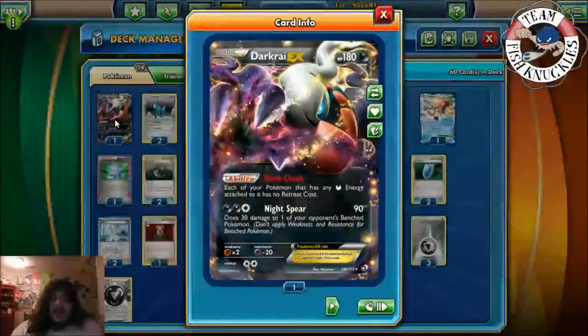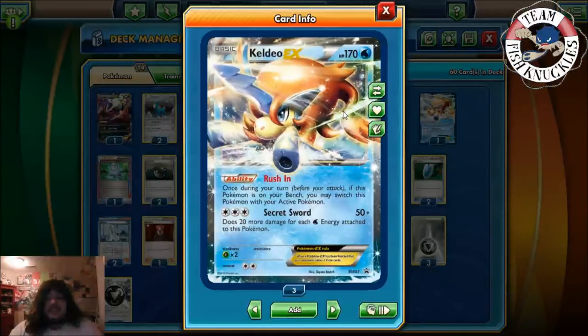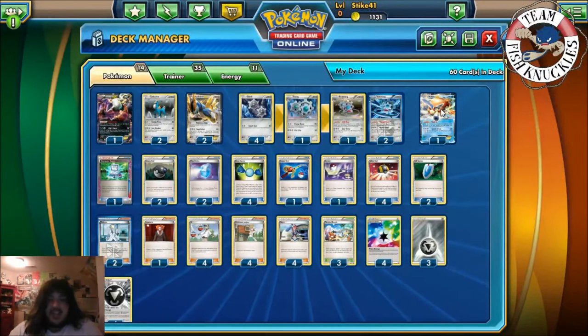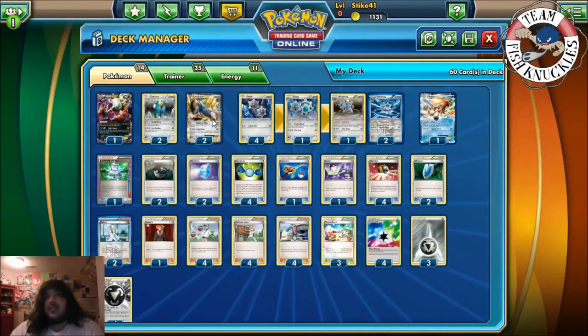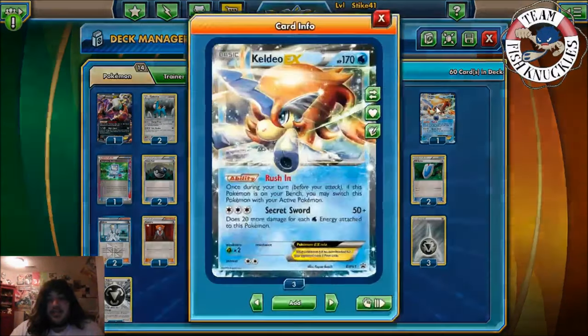We have one Darkrai here for Dark Cloak — each of your Pokemon with a Dark Energy attached has no retreat cost. You could also use Night Spear for 30 to one of your opponent's bench Pokemon. We have Keldeo here mainly for the rush-in — the whole combo is you rush in with Keldeo, you have a Dark Energy on it, you can retreat. This is because Laser is one of the downfalls of this deck — things like Garbodor can still do damage to Cobalion.